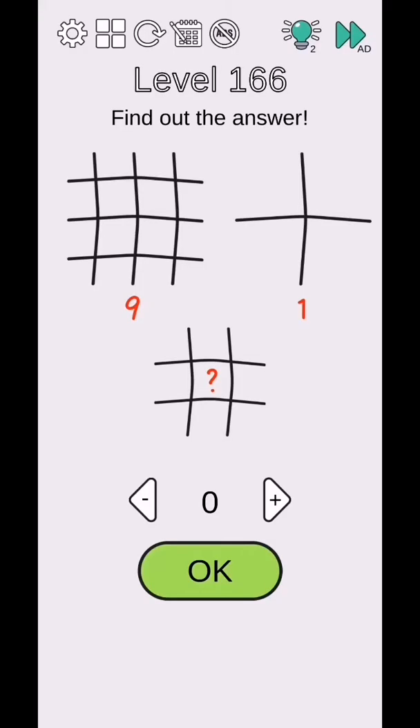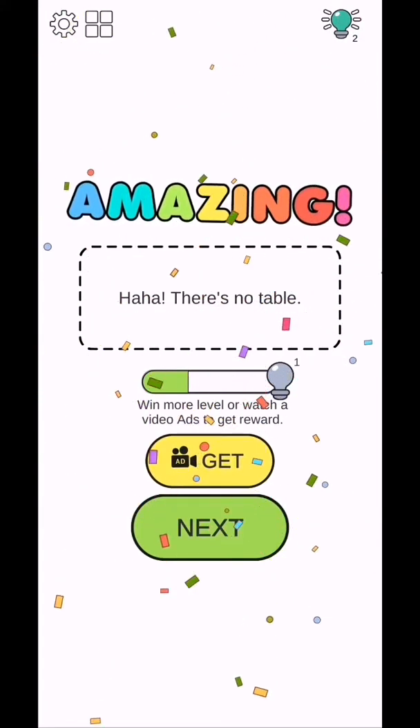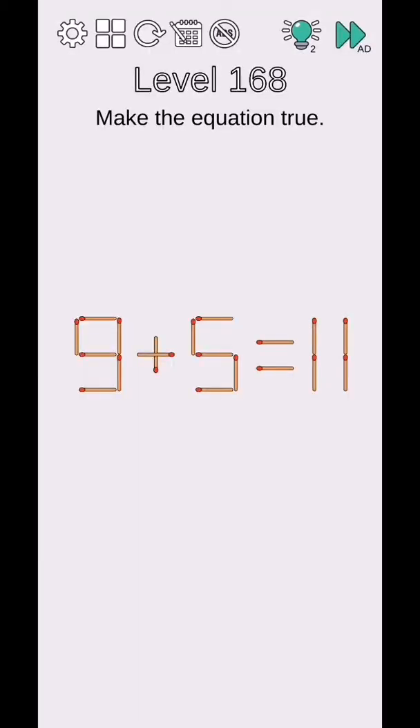Brain Challenge Think Outside level 166 to 170. Find out the answer - here there are lines: three and three is nine, one one two, two plus two is four lines. Level complete. Next level 167 - how many candies and apples are on the table? There is no table, so the answer is zero.